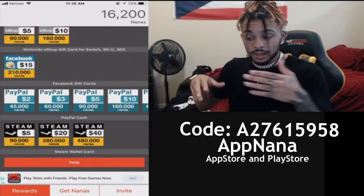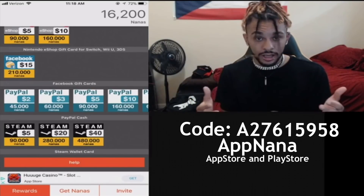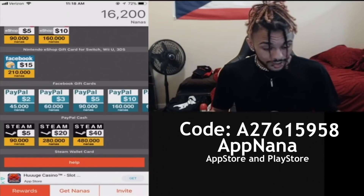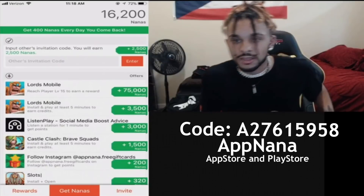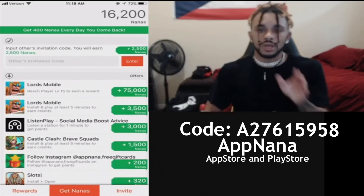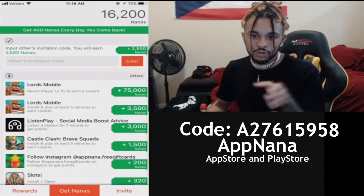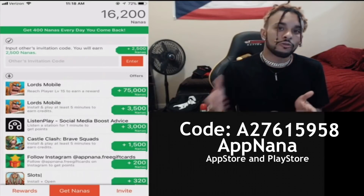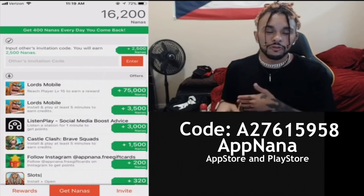To get that, you go to the Get Nanas page. As you can see at the top, it says you get two thousand five hundred nanas just for inviting a friend that uses your referral code. We'll get to the referral code at the end so I can give y'all mine and you'll be able to get free credits as well.